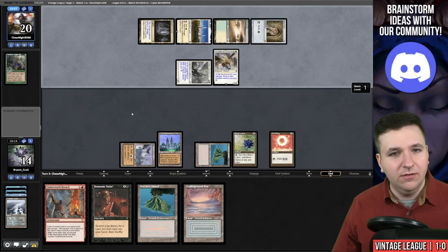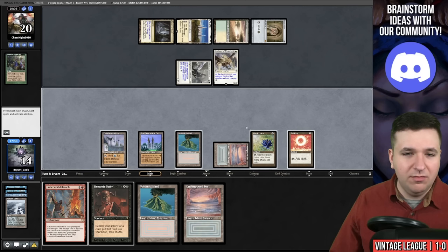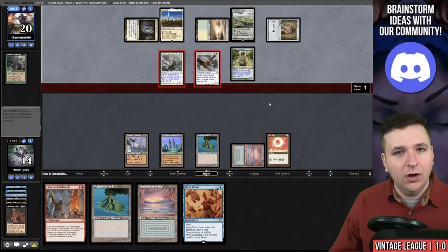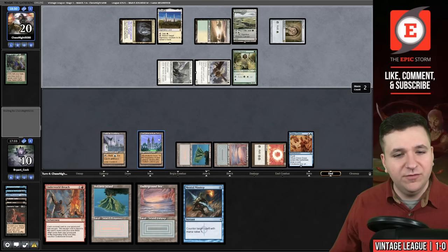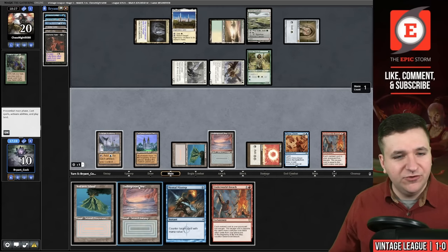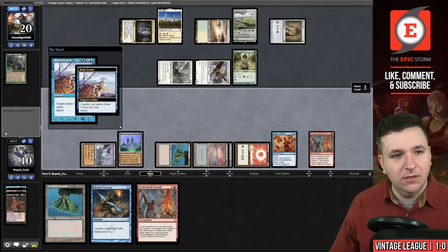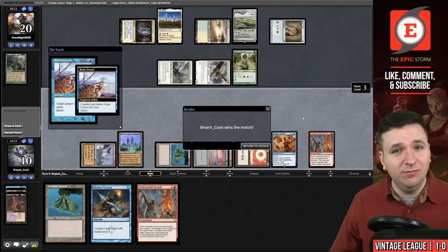I think the play is I'm going to Demonic Tutor for Dress Down, and then we can win it on our next turn. I could sacrifice the Lotus — that's probably still good enough. Demonic Tutor, grab the Dress Down. Now they have to pay for Tabernacle. Noble Hierarch — they have one card in hand. I will fall to 10 life. On their end step, we cast the Dress Down — it resolves, we draw a card. They have one card. Play Underworld Breach, play our land for turn. Escape Demonic Tutor, Storm is two. Grab Brain Freeze and cast it targeting myself. Our opponent just said GG — the card I was afraid of was Mind Break Trap, but they didn't have it. We just beat this Hatebears deck. We're 2-0.